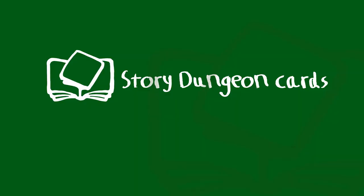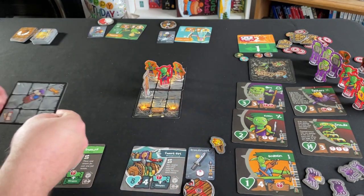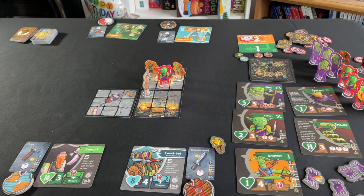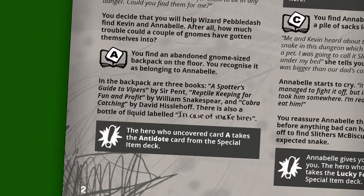To tell what kind of enemy to spawn, match the symbol on the dungeon card to the symbol on the enemy cards. For example, we put a goblin in this spot and two gremlins in these spots. If there are any treasure chests on the new card, you put a treasure chest token on it as well. Story Dungeon Cards. Sometimes the card that comes out will be one of the special story dungeon cards seeded in the deck during setup.